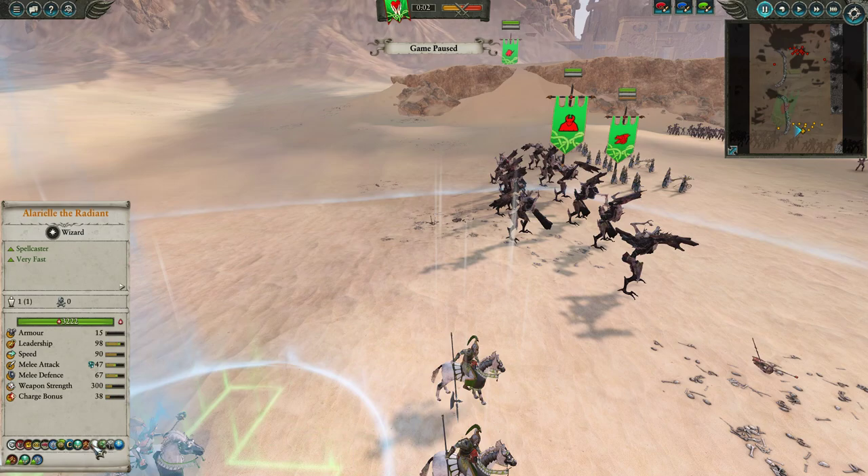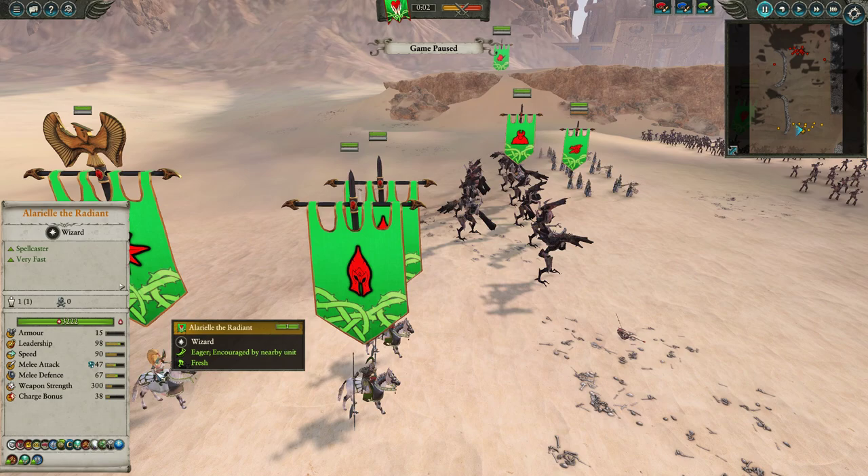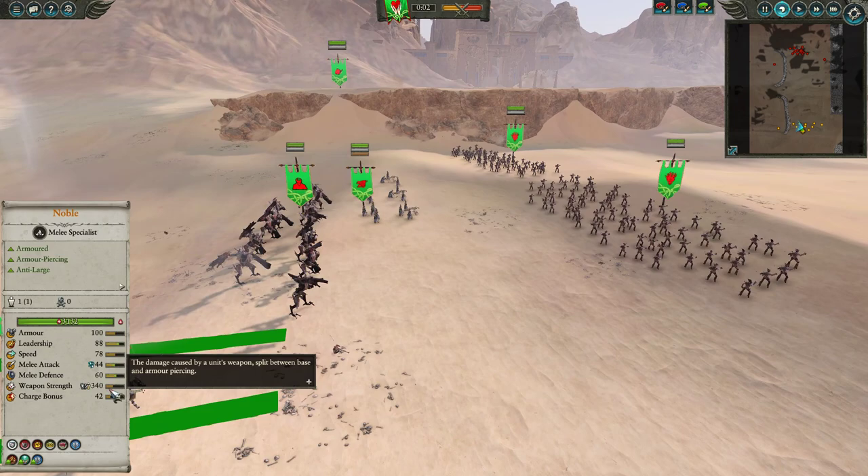Immunity to psychology is kind of important against Tomb Kings, who have quite a bit of fear and terror. Shield of Safri and Lifebloom synergize very well with spammable spells like Phos Protection and Earthblood. We also have Shieldstone of Isha for physical resist, Star of Avrilorn for crazy heals, and Arcane Conduit to get extra winds of magic. She's a very solid support hero — not bad in combat either. Her melee stats mean she can give a bloody nose to lords like Arkan or Katep.